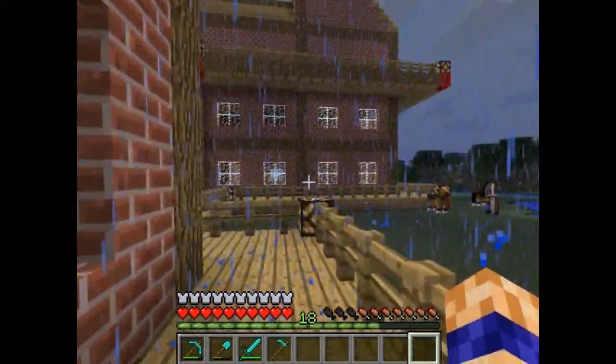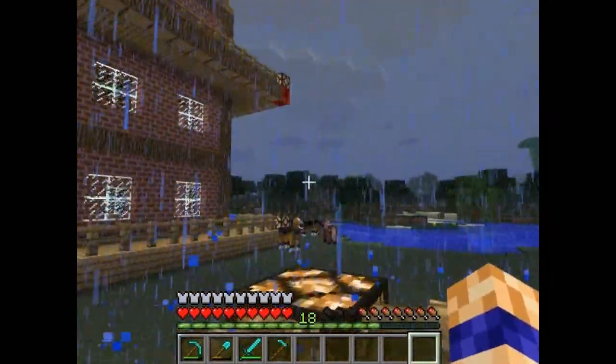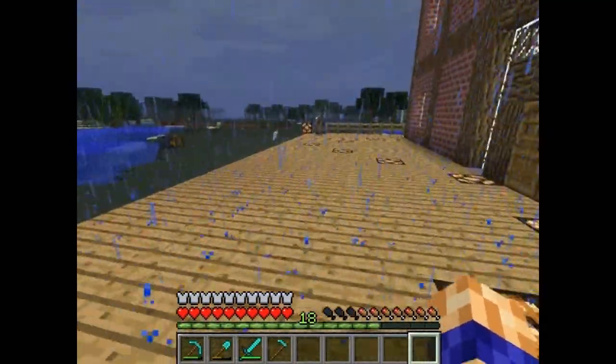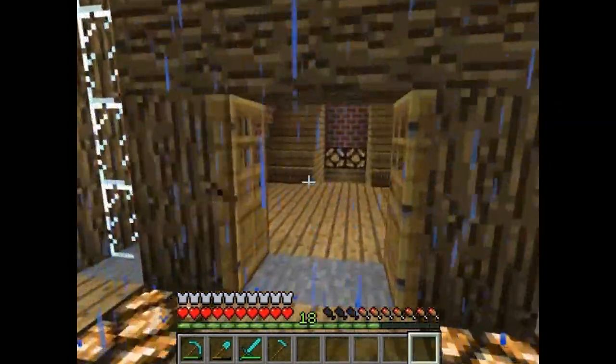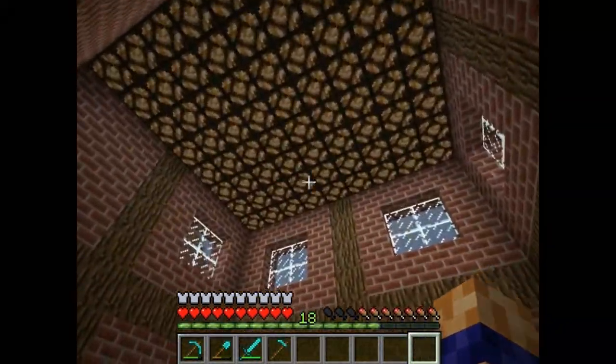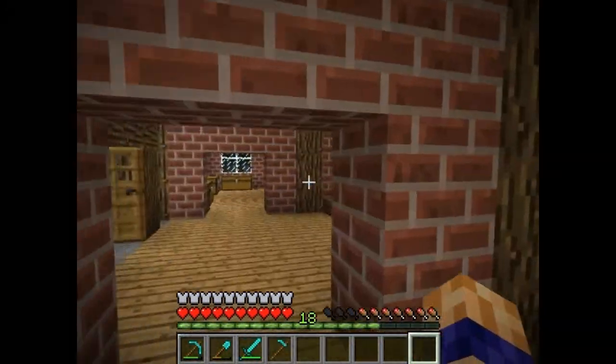Just gonna go around the side. Not really much to see around here, but to give you a general idea, the wooden path goes all the way around the outside. Everything I build is completely symmetrical because it would bug the hell out of me if it wasn't.